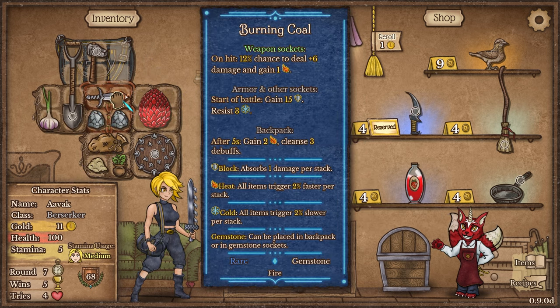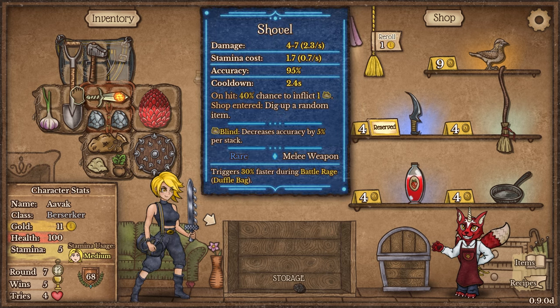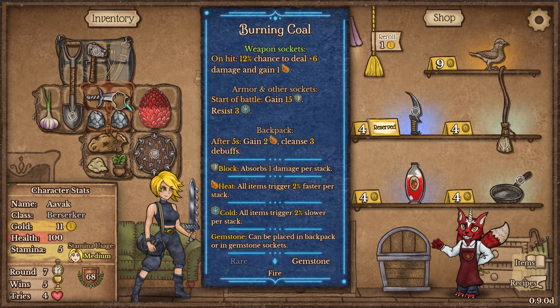Now that we've got burning coal: 12% chance on attack to deal plus six damage and gain a flame. What's the fastest acting weapon I have? That's 1.4, 3.5, 2.4 — okay, it's in the right place.